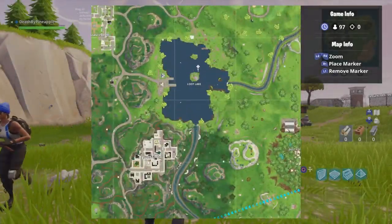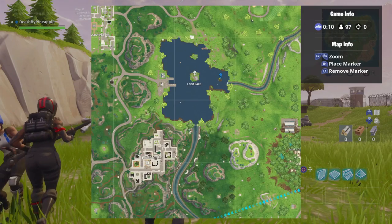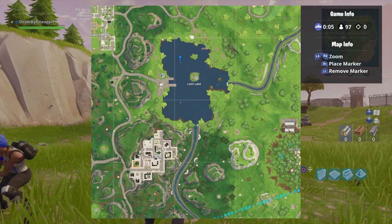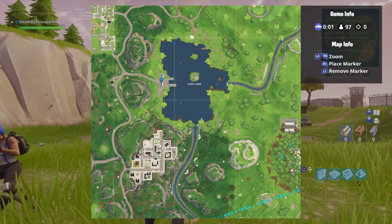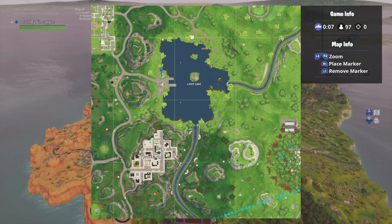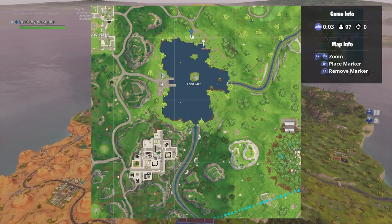Here we have the search chests at Loot Lake. There's a location with two chests — sometimes there's one in the house and two on the island. There's one there, one there, one right before this house, sometimes two in this house, one there and there in the garage, and one at the boat dock.